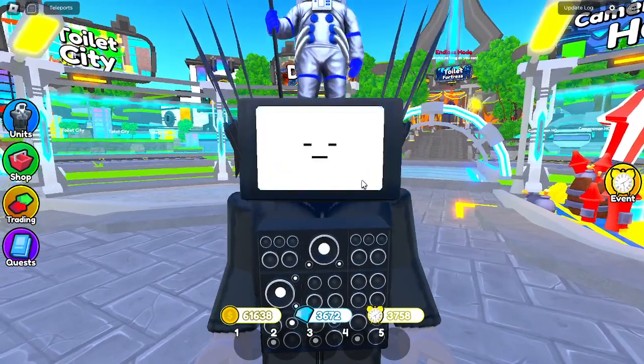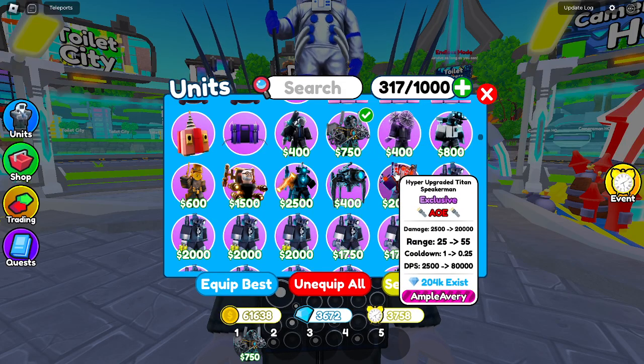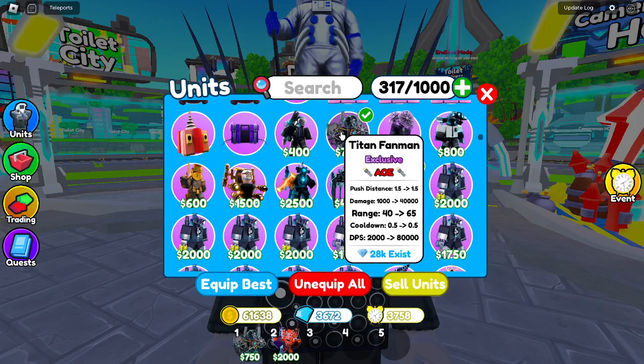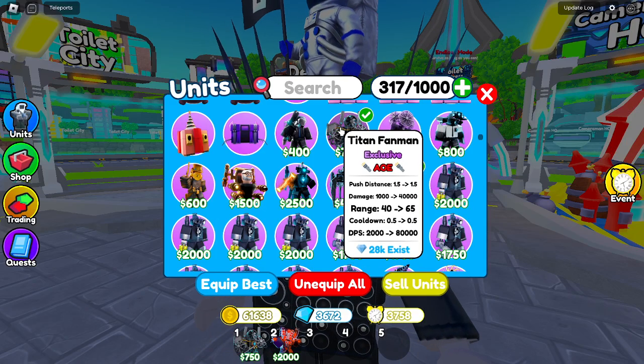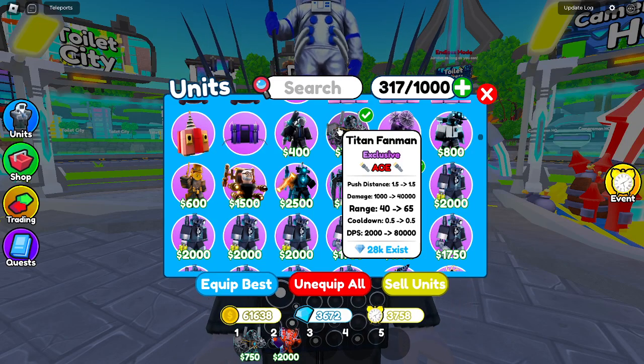Today we will be seeing who is better: the Titan Fan Man or the Hyper Upgraded Titan Speaker Man. Let's go through their stats. Titan Fan Man at max does 40,000 damage, has a range of 65, a 0.5 second cooldown, and does 80,000 DPS.